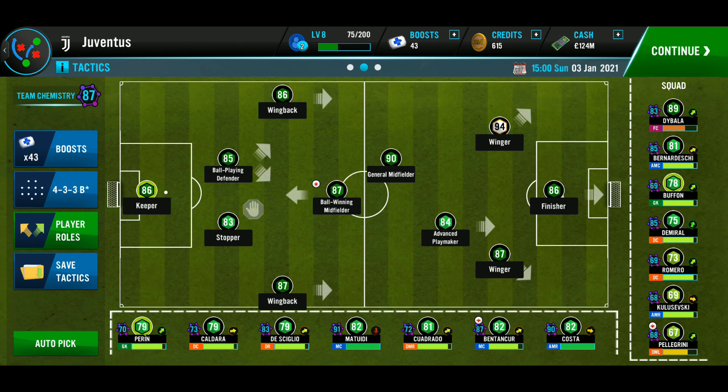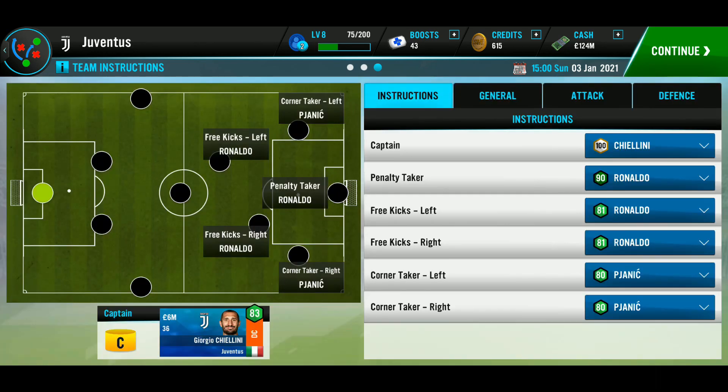My attacking midfielder was an advanced playmaker, with two wingbacks supporting a striker who was a finisher. When you use this formation, please make sure you have high team chemistry, as that'll make a big difference, as well as fitness and player morale — those are the main factors that affect your team, so make sure to watch out for those.